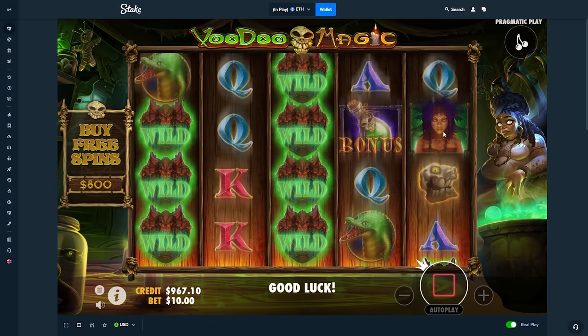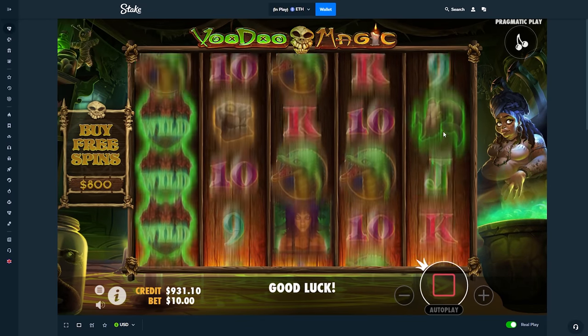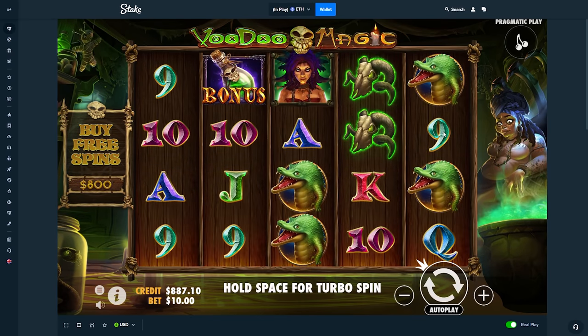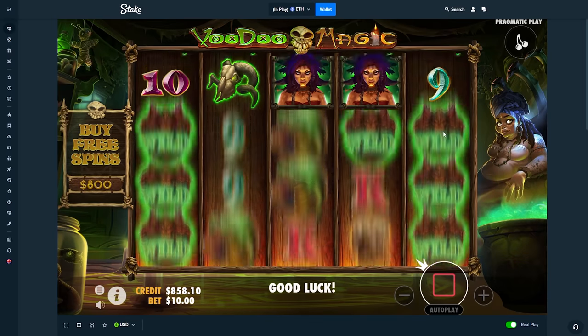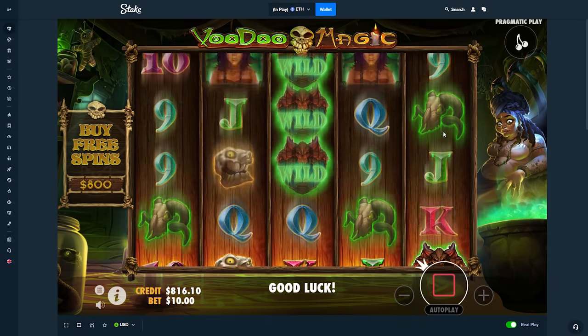That's 90 — I stopped because I thought that was gonna be a little bit more. Not bad though. Come on, can we start out with a bonus here? Three scatters is all we need. I don't know if there's features in the spins. We'll go down to like 850, maybe 800 here. Last spin.